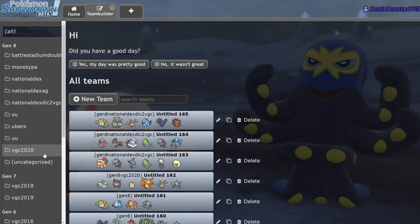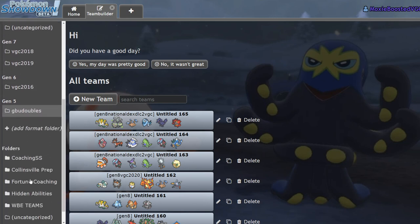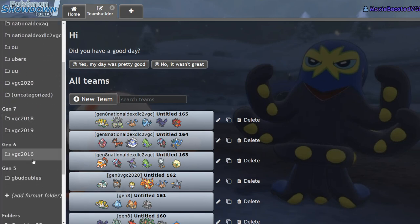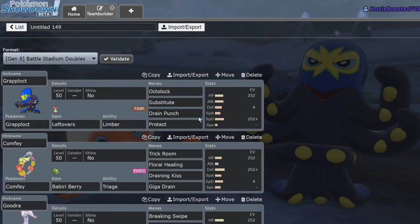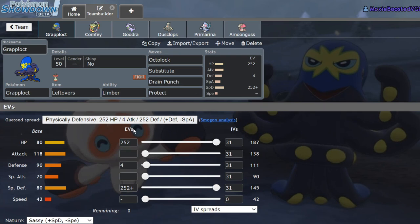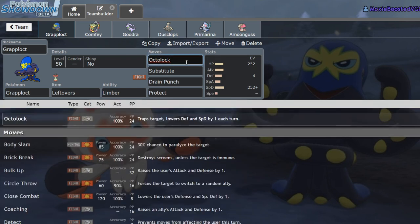Let me go over the stats real quick. It's got 80 HP, 118 Attack, 90 Defense, 70 Special Attack, 80 Special Defense, and 42 Speed. You might think this is clearly good for trick room, however Conkeldurr exists — it's bulkier, hits harder, and is a pure Fighting type. So what does Grapplocked have for us? It has Octolock. That's it.